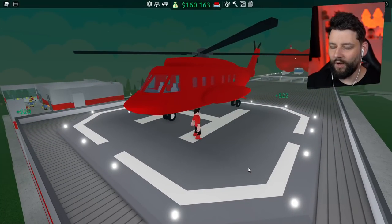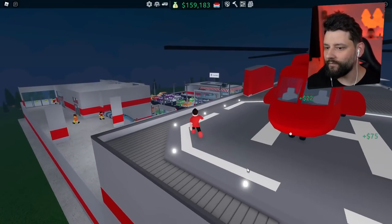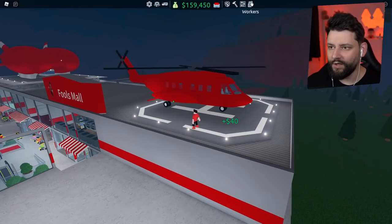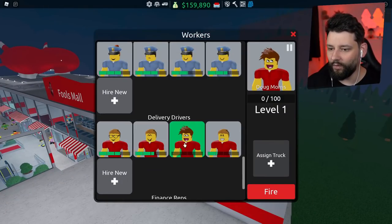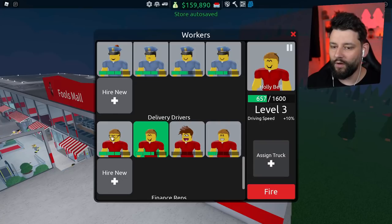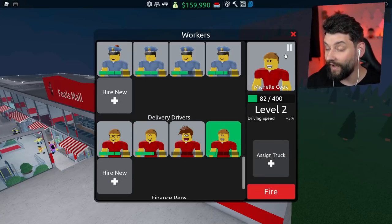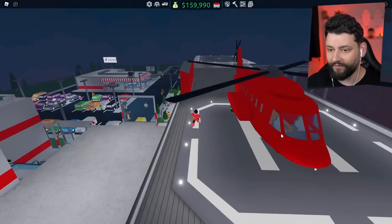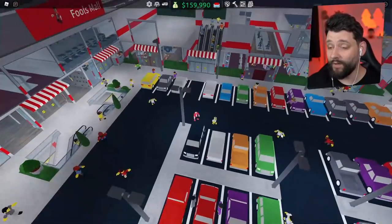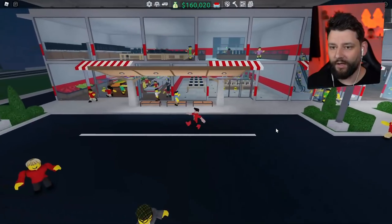Here we go — easy, easy — and we land this bad boy, we landed it! So I think what we should do is actually try and pick up some cargo. That's one thing I never tried to do in the big cargo airship. I'll get my workers and unassign them from vehicles — so it's only me that can go and collect the cargo right now. None of them should have any vehicles. We need to buy some items and my car park is almost filled up.